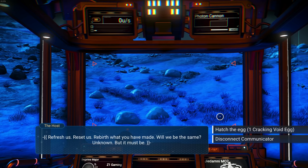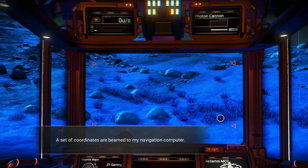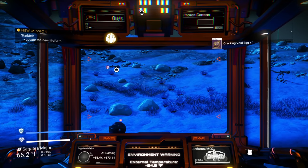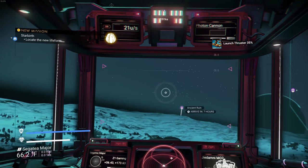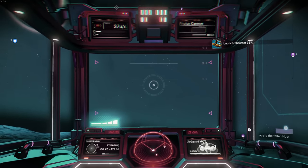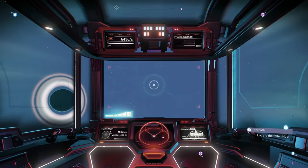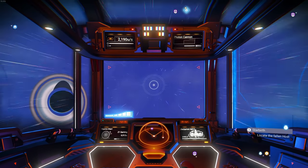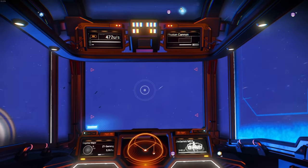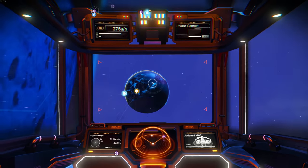'Hatch one right here, right now!' A set of coordinates are being brought to my navigation computer - oh my god! Locate the new life form. I will absolutely do just that. Where is it? It's in a different system, isn't it? Locate the fallen host. The first one might just be set where it's at because those portal coordinates are the same for everyone. It's on this planet!